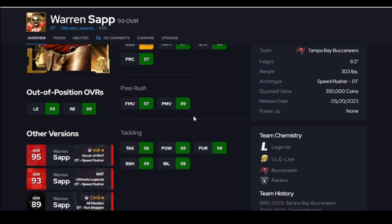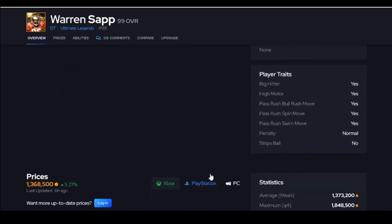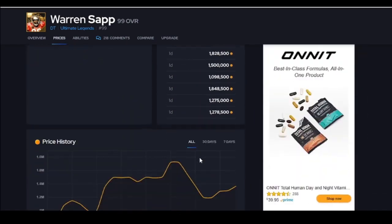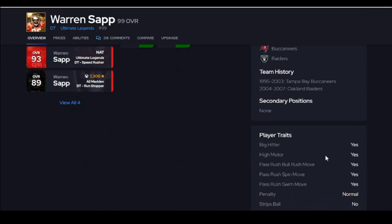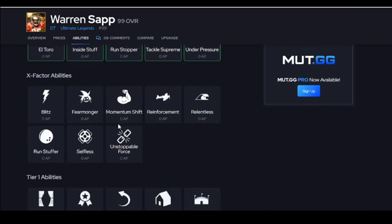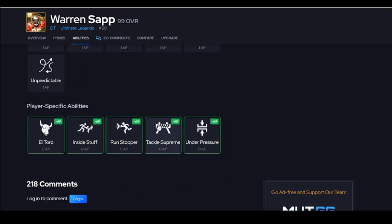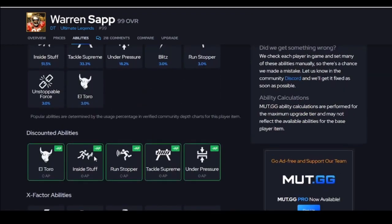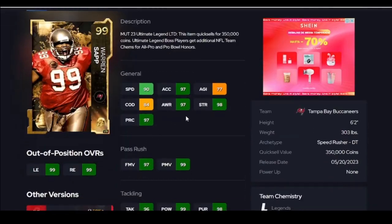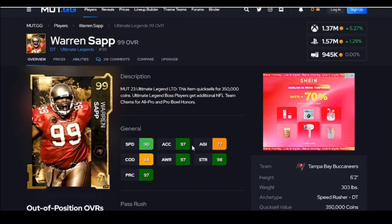Warren Sapp is the best interior tackle in the game. I know Mean Joe Green just got a golden ticket, so why is Sapp better than a golden ticket? It's because of his traits. He's going to show up more than Mean Joe Green. I have both on my team right now, and Sapp has got better animations for me. Inside Stuff for zero is super nice. As far as in-game, using them, Sapp plays better.